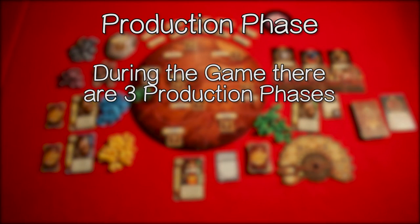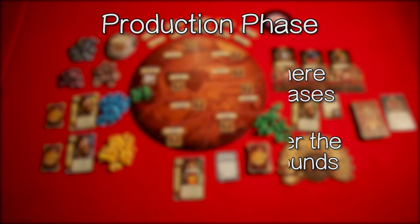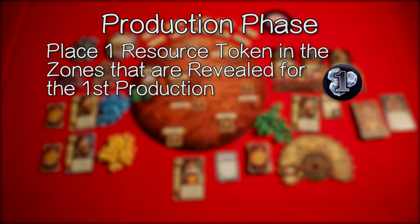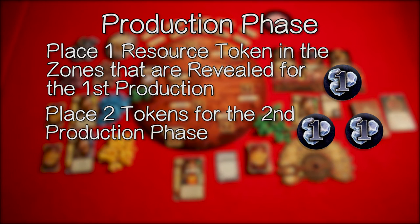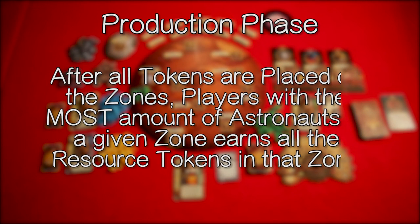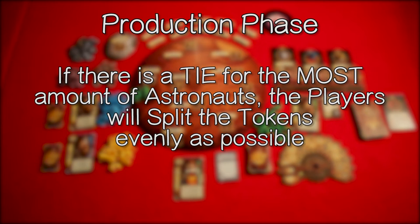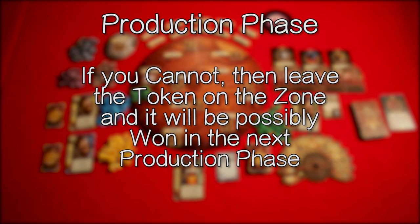During the game there are three production phases. They will happen after the fifth round, eighth round, and tenth round. When it is time to produce, place one resource token in the revealed zones for the first production, two tokens for the second production phase, and three tokens for the third. After all tokens are placed, the player with the most astronauts in a given zone earns all the resource tokens in that zone. If there is a tie, the players split the tokens evenly. If you cannot split evenly, leave the token on the zone and it may be won in the next production phase.